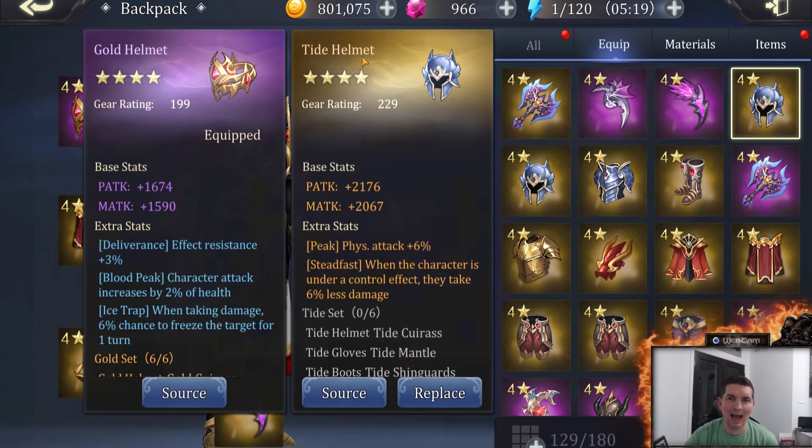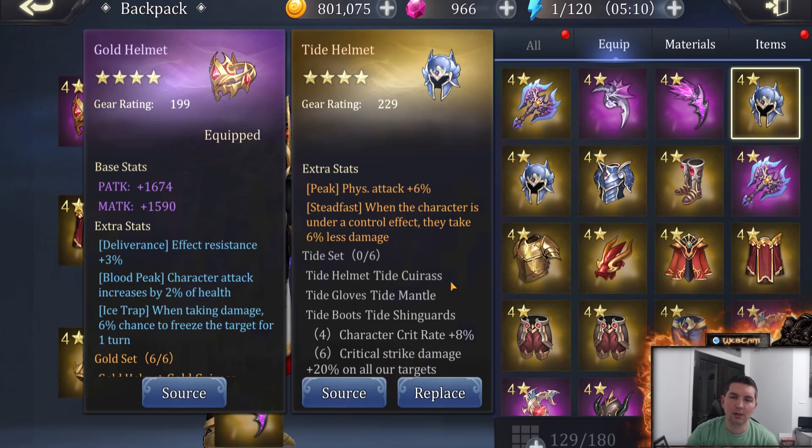One is the Tide set. As you can see, this is the one that we have up right now. The extra stats do change, but the set bonuses remain the same. Character crit rate plus 8%, and critical strike damage plus 20% on all our targets. That is very, very powerful when it comes to crit.